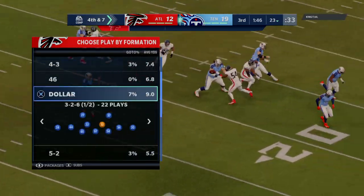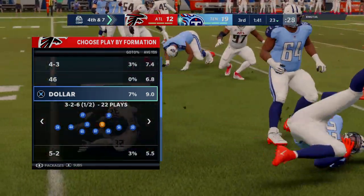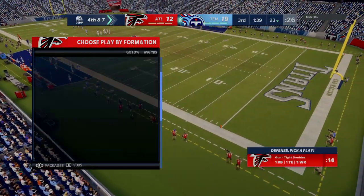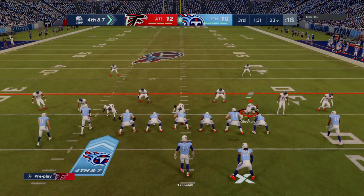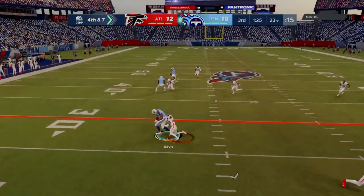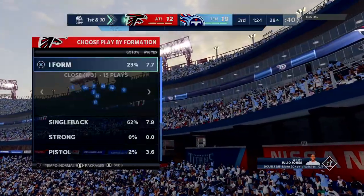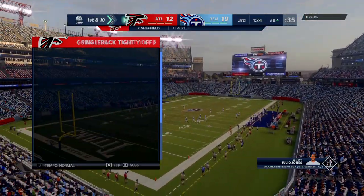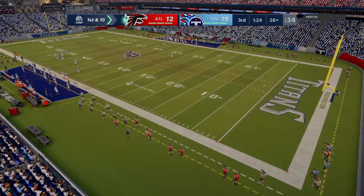Fourth down now. You can see what they wanted to do — set up the screen, but it got blown up. It's hard to run that play if you're not getting a lot of pressure at the quarterback because the space doesn't open up. So the offense isn't going anywhere — they're going to go for it on fourth and seven. He will find Davis, that's complete, but unable to break away. They stopped him a few yards shy. A curious decision to go for it doesn't pan out, and the Falcons will take control of the football in great field position.